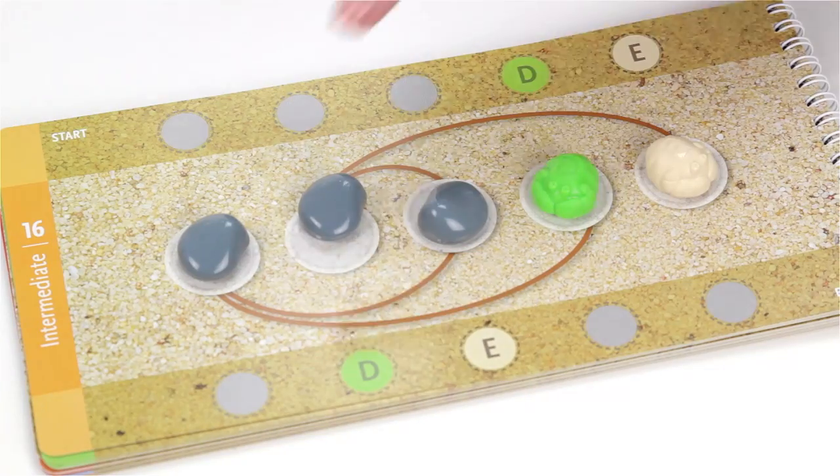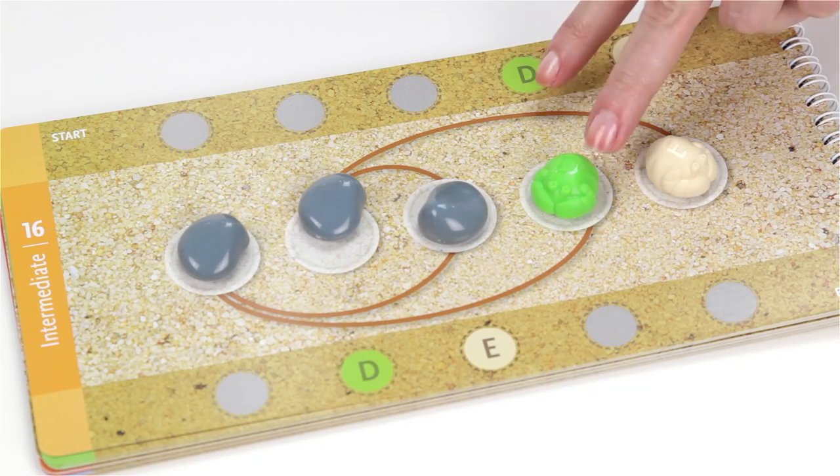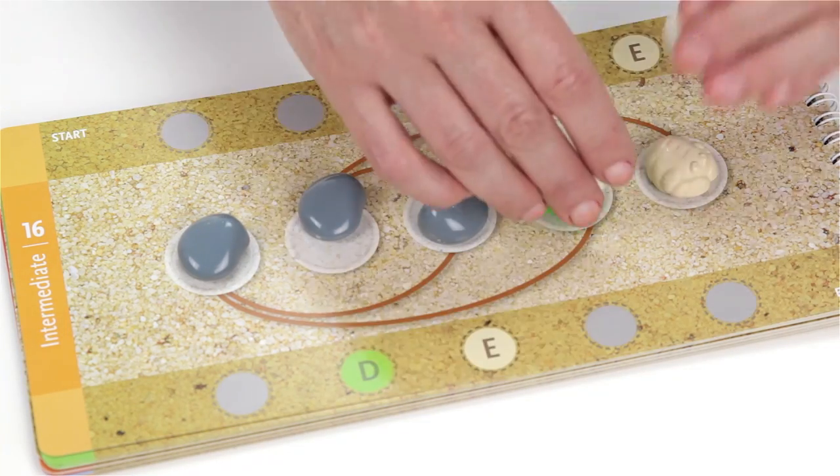For example, we have stone, stone, stone, D, and E. Then we cover them all with shells.